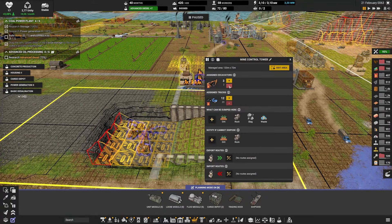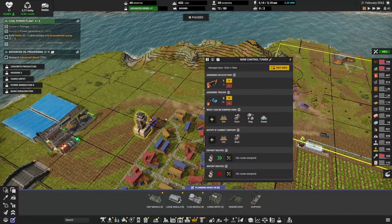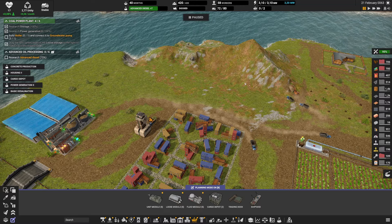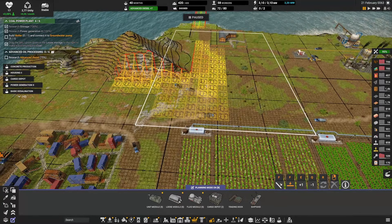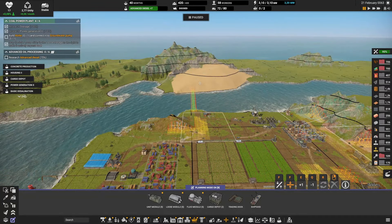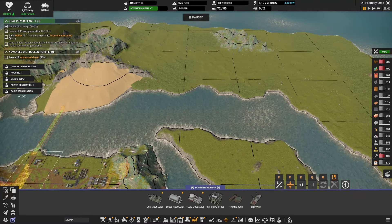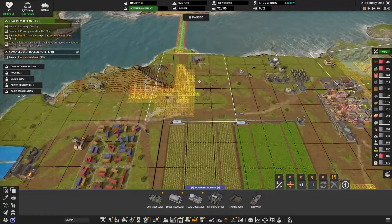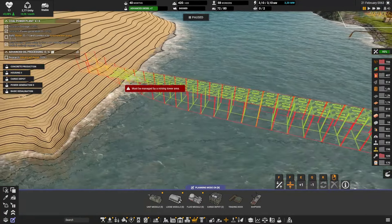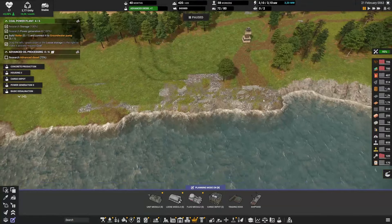We can reduce the number of excavators now — two is fine, and let's keep only five trucks. I'm also cleaning up this area to have space for another farm, and I want to start the second bridge to get to the other island. That island has a lot of resources — particularly sand — and lots of space. I'm thinking it'll be farming space in the future. To get there we need to drop from level three to level two and start working into the ocean.